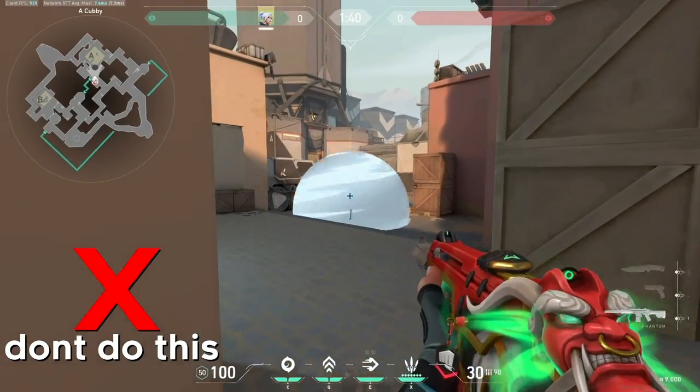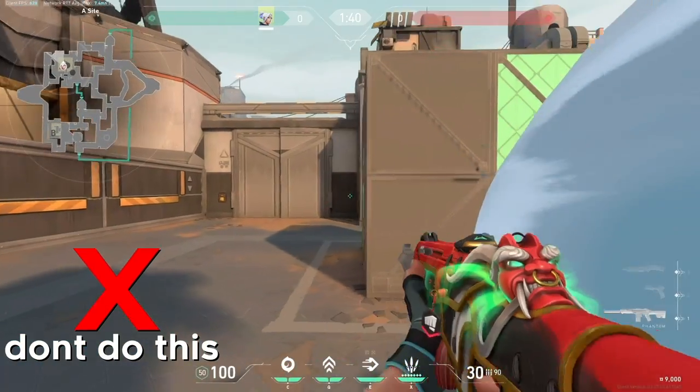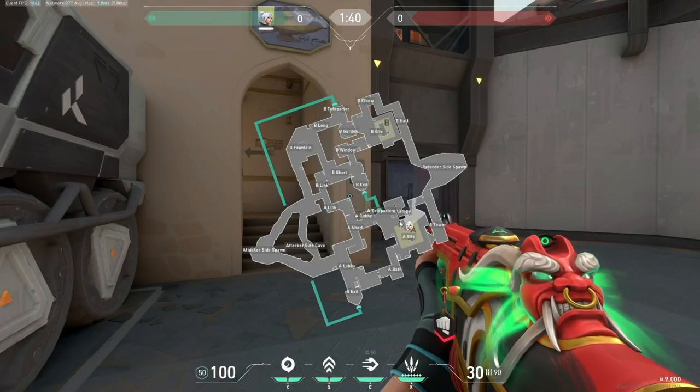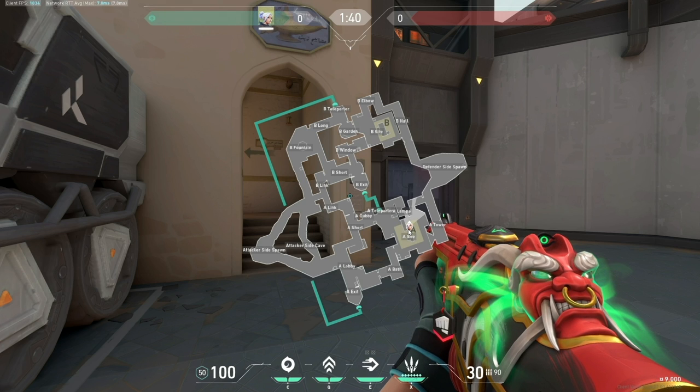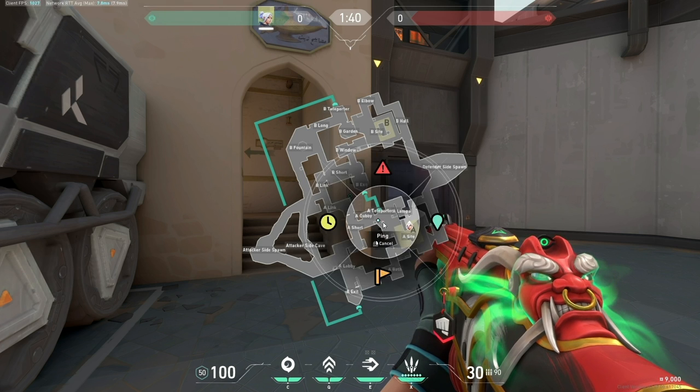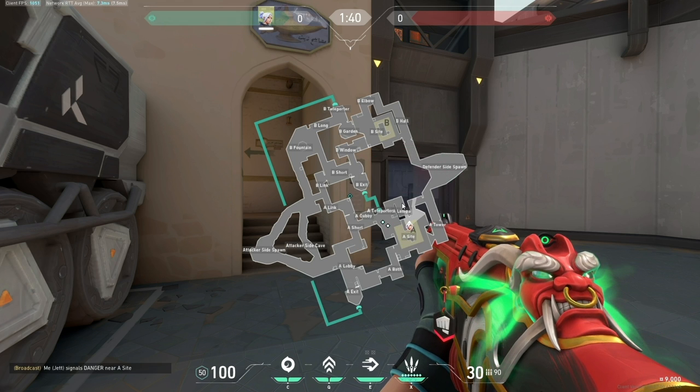You have to be smart when you're creating space though, and you've got to make sure that you haven't gone too far in so you can't be traded. If you look at the map now, we have pushed all the way behind Truck. Although it might be possible to get one kill, if you do die here, your team pushing A short won't be able to trade you since you're out of their line of sight. So always keep that in mind when holding the W key down on Jett.